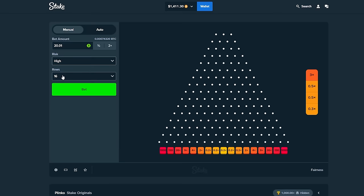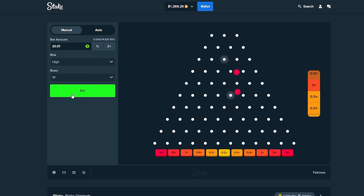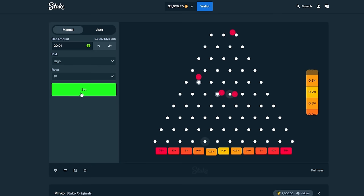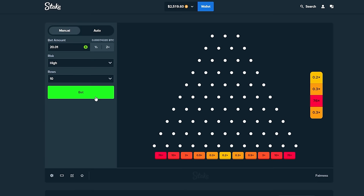I'm going to do 10 rows and stick to $20 per bet. There is a 76x on this board — the odds of hitting that are 0.09%. That seems a bit more reasonable than the odds of hitting the highest number on medium risk. Overall, we're going to be losing more on high risk unless we connect. We're really looking for 10s — if we get two 10s, we are going to be back to even or close to it. On the right — yes, that is it! 76x! 0.09% chance, skyrocketing the balance all the way up to 2.5k.